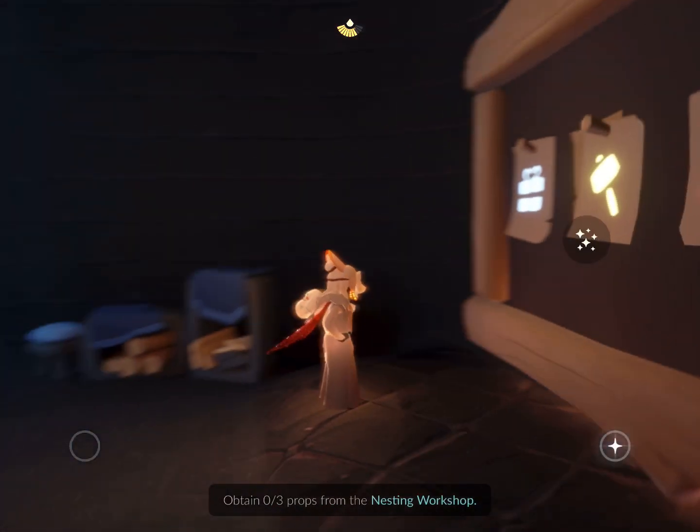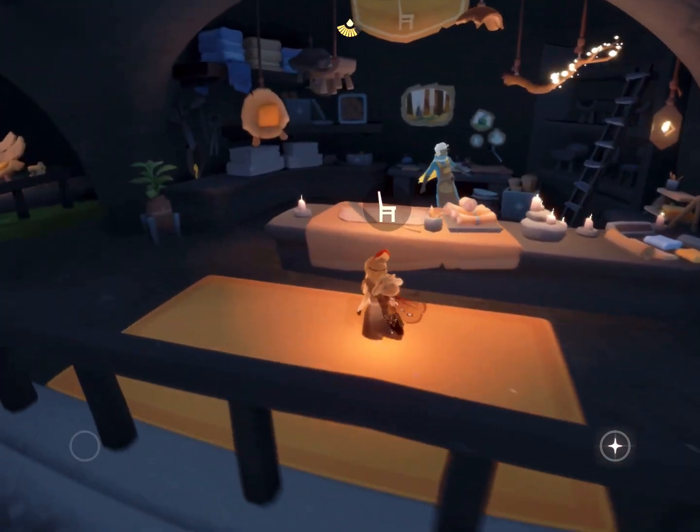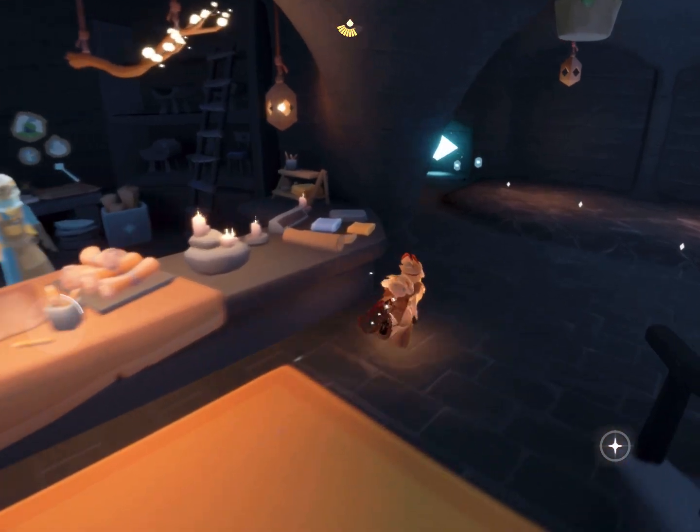The Nesting Workshop can be found just over here by tapping on that chair, and you need to spin candles or hearts to be able to get the props. I don't want to spin any candles or hearts today, so let's look at the next challenge.